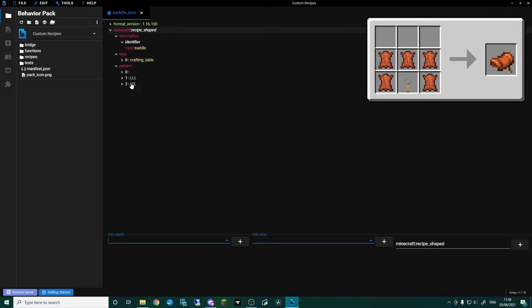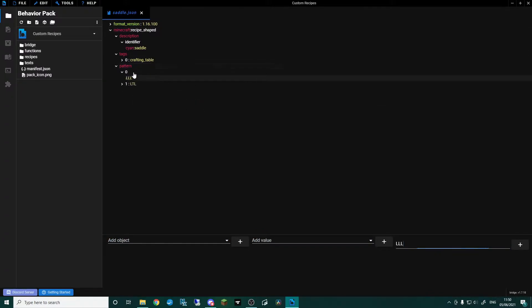What this means is the top row has to be empty, but I'm actually going to remove that top row. So this means we can either do it in the top two rows or the bottom two rows of the crafting bench. This will make more sense when you have a little play around yourself — I'll show you how to do it and then you can work out what you want to do.